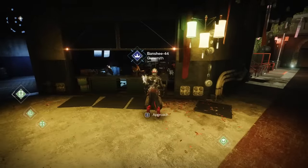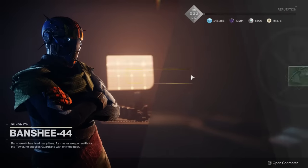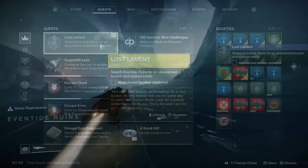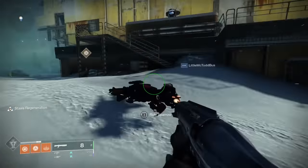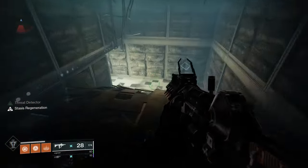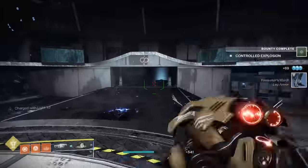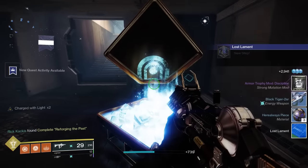Once you get the blade pieces, the quest step updates and you go back to the Tower to talk to Banshee-44, who gives you a broken blade. Now you need to explore the abandoned bunker in the Eventide Ruins. There's no map marker for this, but you simply need to complete the lost sector Bunker E15, located within the Eventide Ruins — you access it by jumping behind something. After killing the boss and opening the lost sector chest, the chest rewards the blueprints for the Lost Lament.